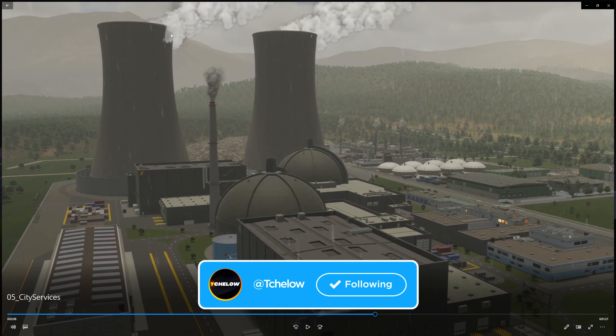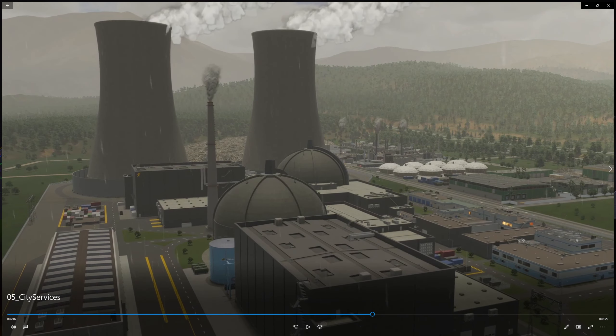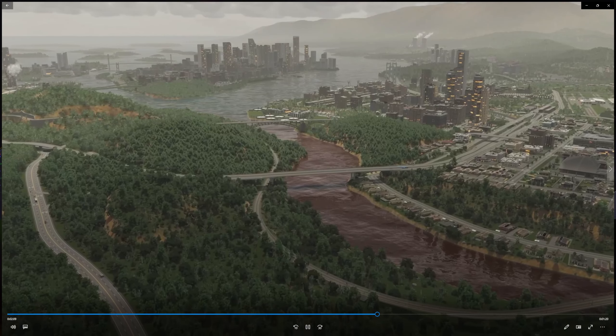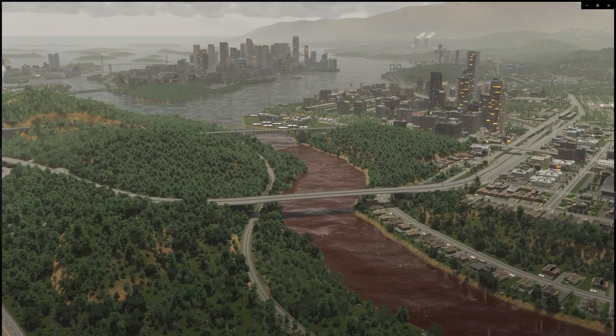The smoke animation going through the nuclear building looks like it needs slight adjustment, but nuclear power plants should provide massive output. Look at this pollution — it looks really bad, and that's why they're calling this the most realistic city builder ever.